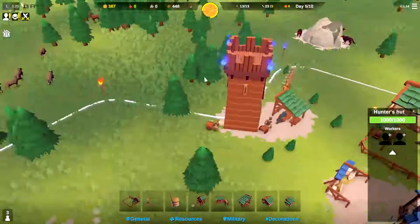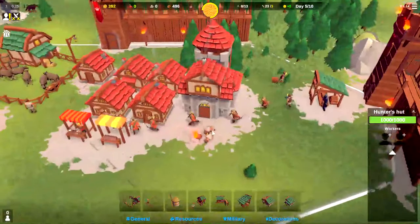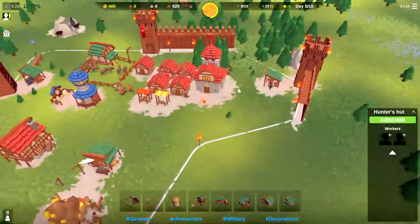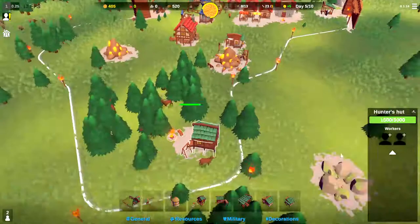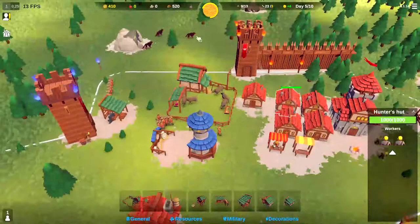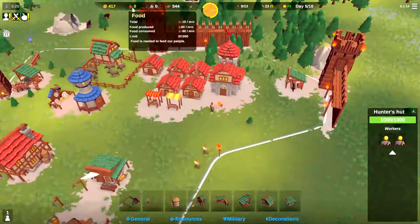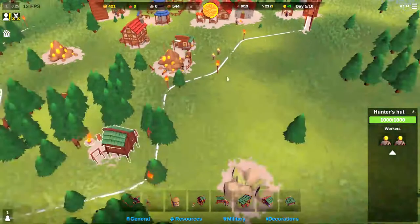It keeps telling me a worker's under attack — who keeps getting attacked? It's probably because they don't have any food. So let's put some workers — everyone is now starving. Let's take these guys off the lumber mill and put them in the hunter's hut so we make sure we're producing enough food and our people don't start dying from starvation. We're down four people. We're only losing 10 food a minute now, so hopefully these guys get down there soon and start producing food.